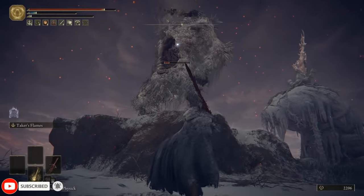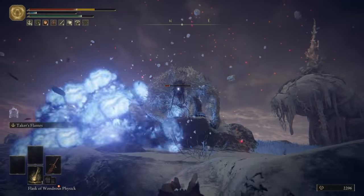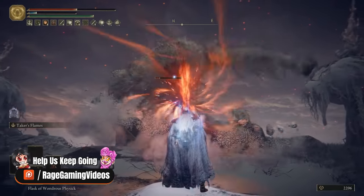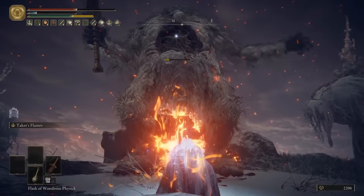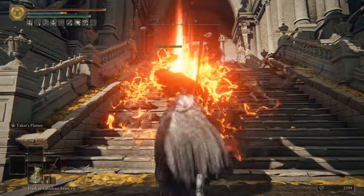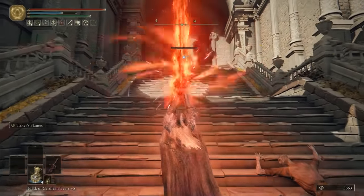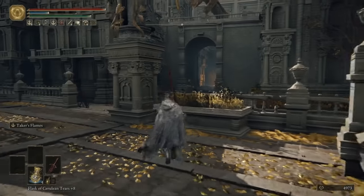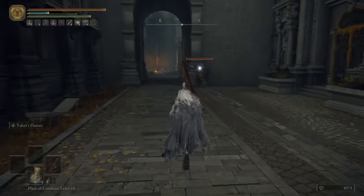Of course, when we start one of these things, the first thing to address is: what kind of build are we talking about? Well, the primary stats are strength and faith, so if that synergizes with what you're already wanting to do, listen up. But I would also like to mention that even if you only give yourself the minimum required stats to wield this weapon and then do anything else you want, it's still ridiculous.